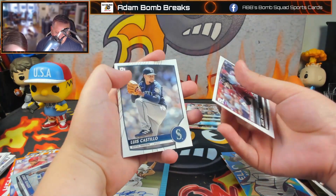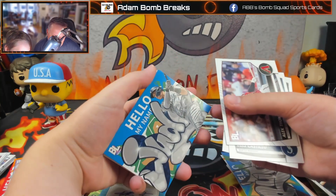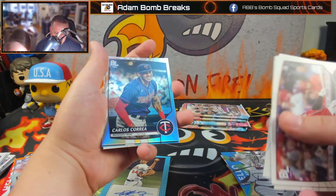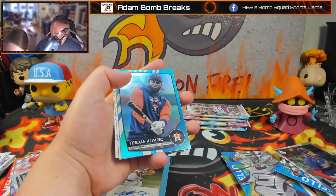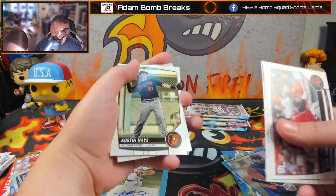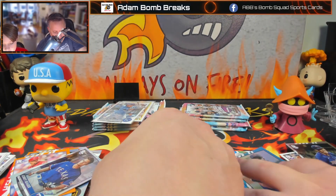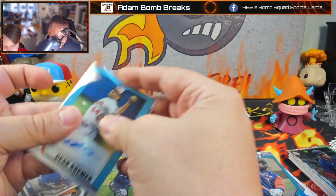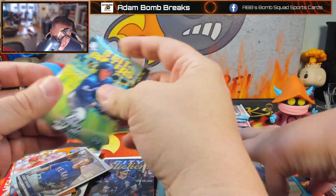Luis Castillo. Grayson Rodriguez. Hey, Aaron Judge — nice one. Carlos Correa. Now this could be a big one — not too shabby, I would top-load that. It's a rare one. What I've seen is about one of those per box. Estrada. I don't know if I'll get one since I got an auto.